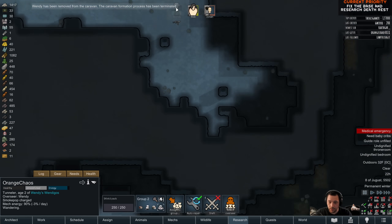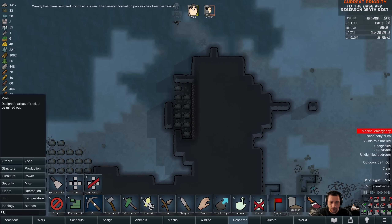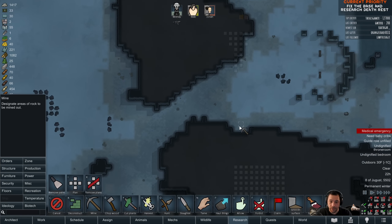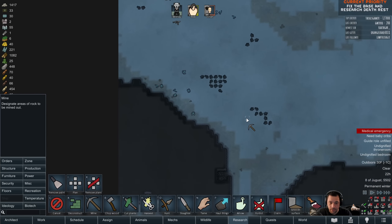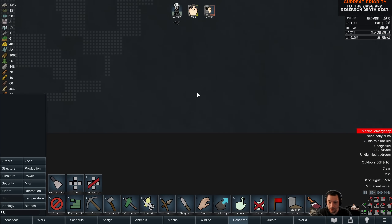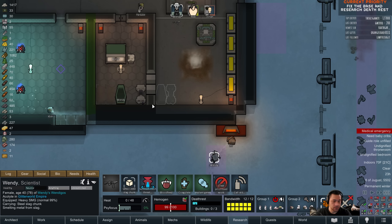Orange Chaos, you look like you're done. I had Orange Chaos mine a little tunnel here so it's a little bit faster. I'm going to have Orange Chaos grab a little bit more steel. Oh, there are components here — I'll have you go for those. Any other components at the edge of the map? Yes, because you can't plan beyond the edge. So that's at least maybe 12 more components or so that I'll be able to get, which is really nice.